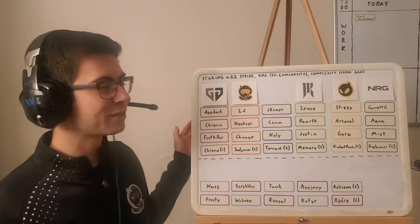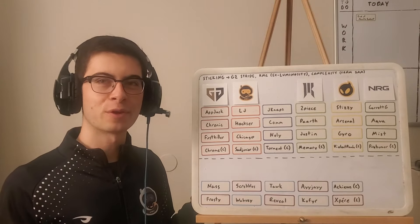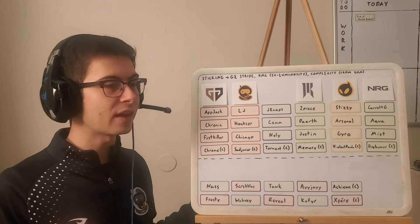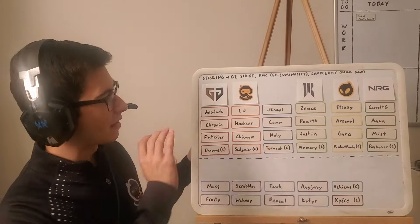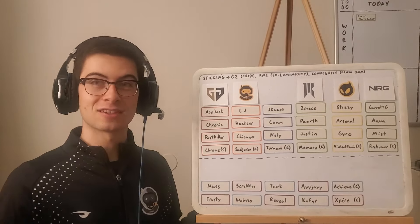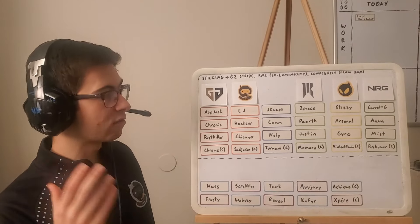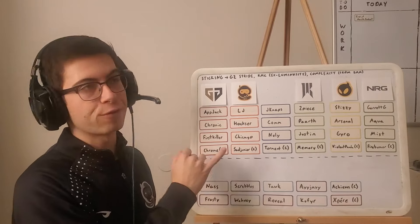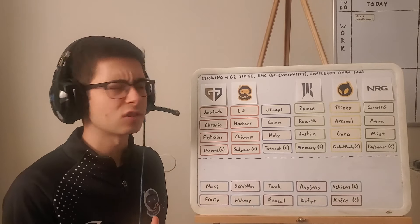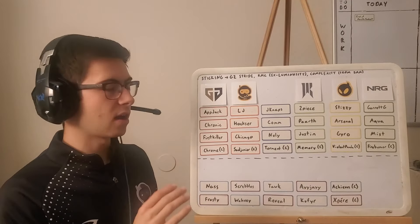Welcome back. I did this for France, and it's time to do it for North America. We finally have a little bit of an outlook for what the North American roster shuffle could look like. I've got six teams on here we're going to go through. I've got to do this fast because there's a lot more pieces to move around in North America than there were in Europe — I started with four teams in Europe, added a fifth eventually, but I'm starting with six in North America. So it's going to be chaotic.